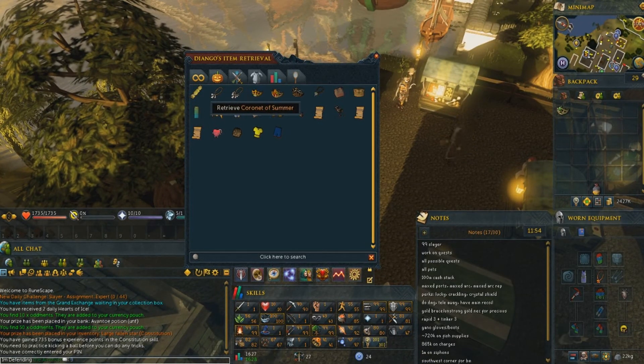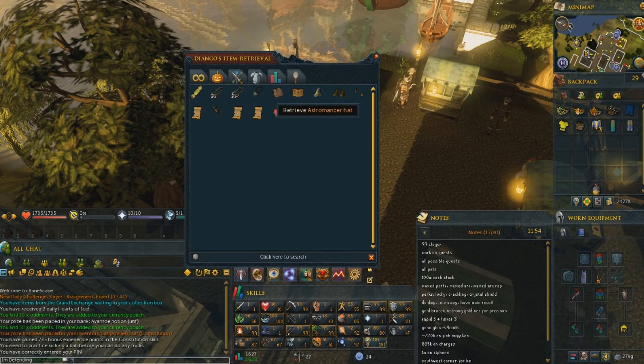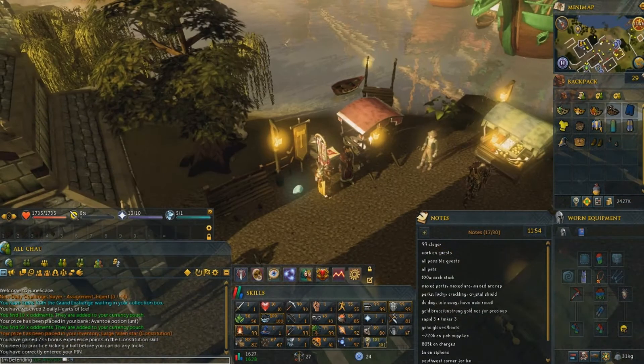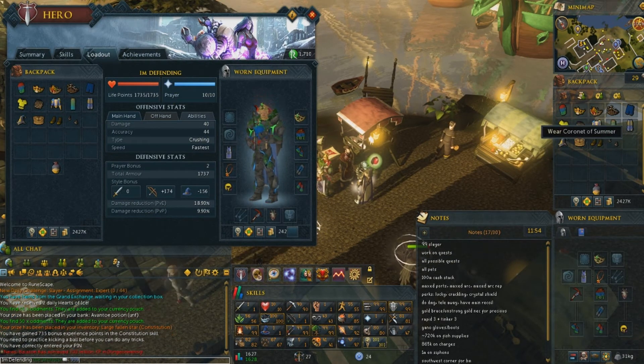A couple weeks ago, Jagex had a live dev blog regarding the life cycle of items on Treasure Hunter, and their plan was to eventually release all items available on Treasure Hunter into the game, available through gameplay, and eventually just free up front. So they implemented the first batch of these items, which is actually really awesome. They introduced the Crown of Seasons as a separated item.